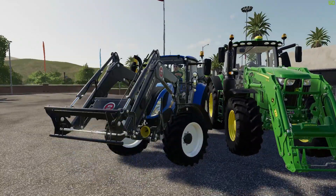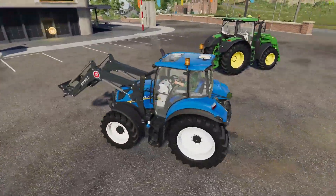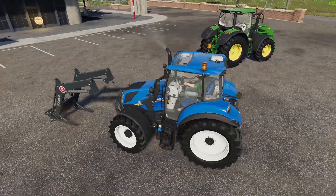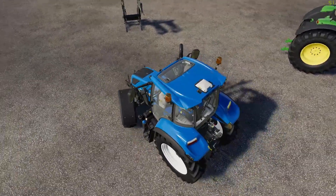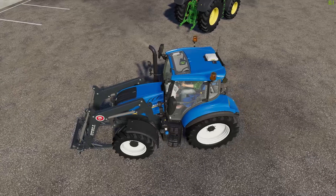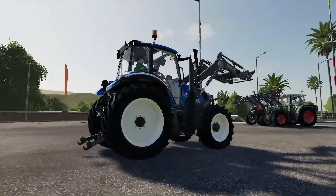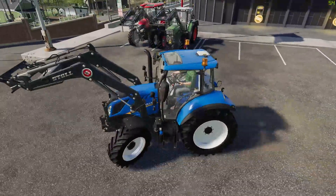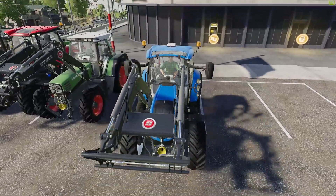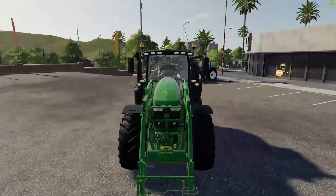Next is the New Holland T5 series tractor, which we also have in Farming Simulator 20. As you can see in Farming Simulator 19, you can easily detach the front loader and use this tractor for normal usage. I'm showing this to give you an idea of how we can use front loaders in Farming Simulator 20, if this option is added as it is in Farming Simulator 19 on PC.